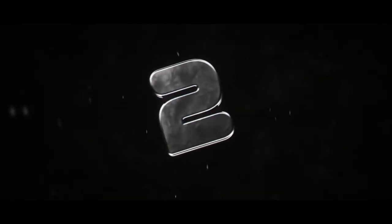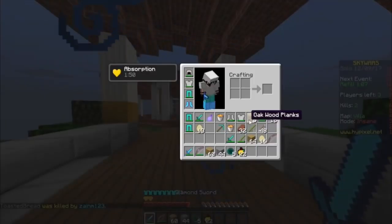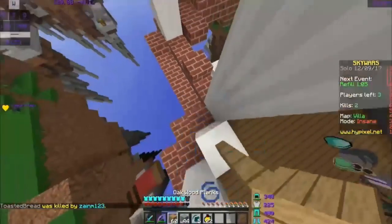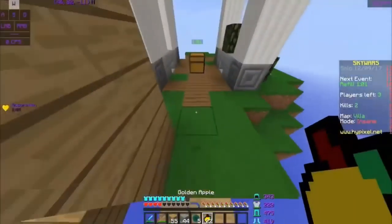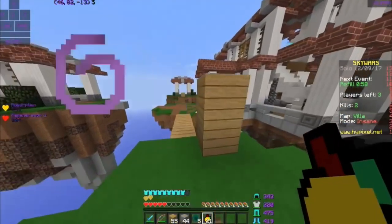In our number two spot, we have Sporty with an awesome clutch on the map Villa. He's coming in putting on some armor but ends up getting hit from behind. He tries to place some blocks to block himself off, but ends up spinning around, placing a block, and landing. Well played.